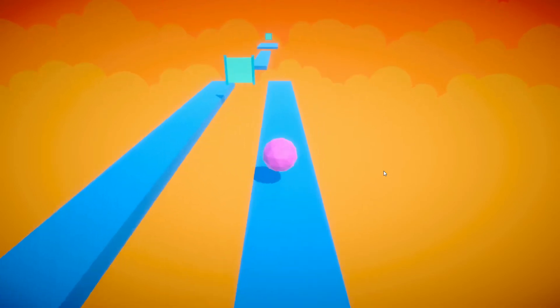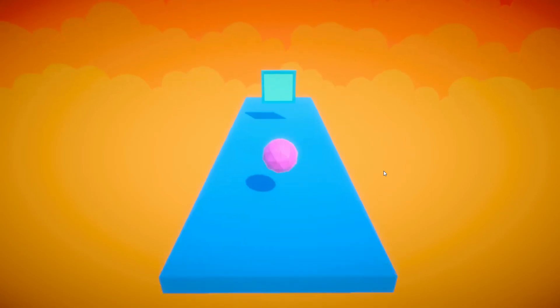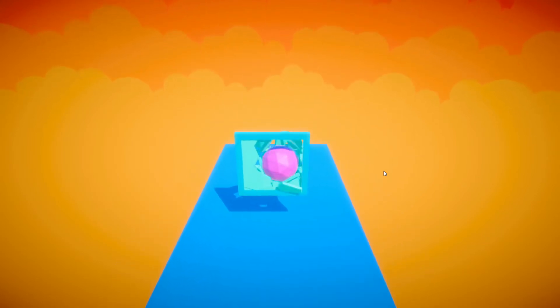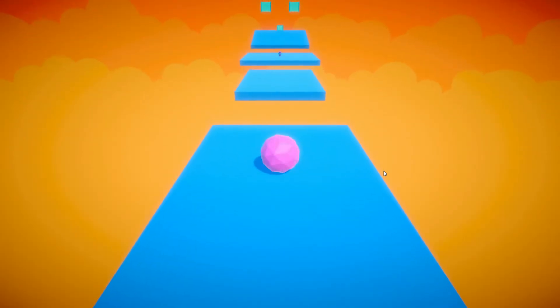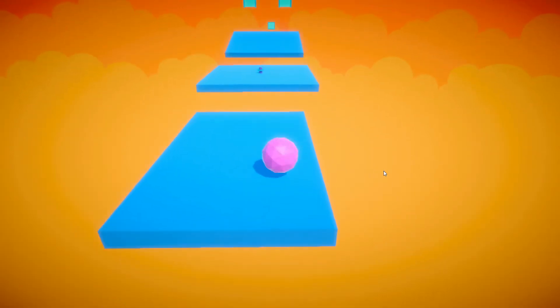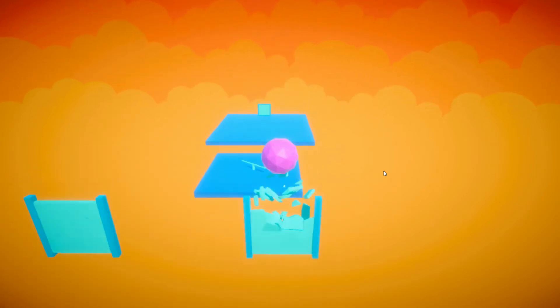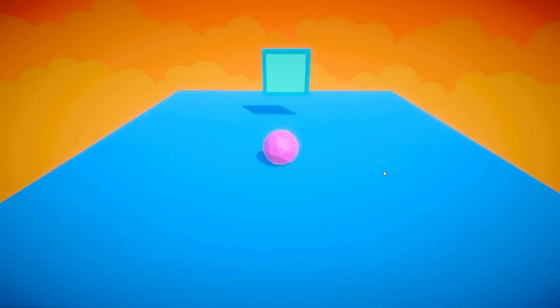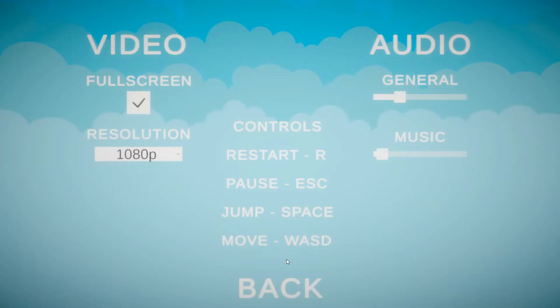It sounds like something super simple and it probably is, but when I released this game I really didn't know how to fix it, and I still don't. I'm not setting anything to move forward when it's jumping, so I don't know why it jumps so far forward — it's supposed to just jump up. But anyway, we have a settings menu with controls, music, and audio settings.